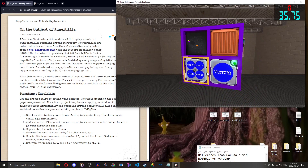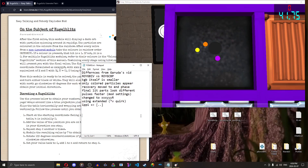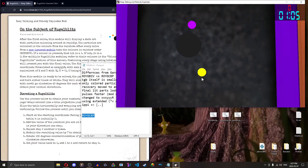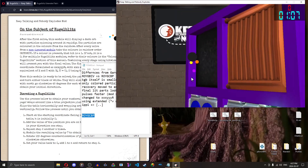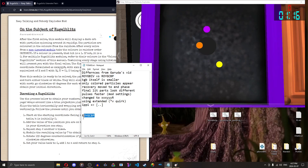First of all, I'm going to assume that you already know roughly how Kugel Blitz works. For the sake of this tutorial, I am going to notate the particles as red, orange, yellow, green, cyan, blue, purple — instead of what the manual refers to as red, orange, yellow, green, blue, indigo, violet. I believe this is because these are the colors that I see.